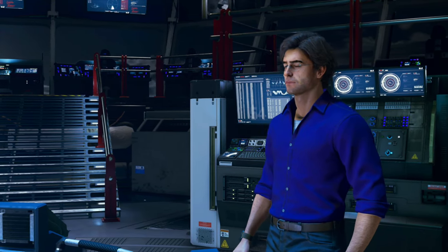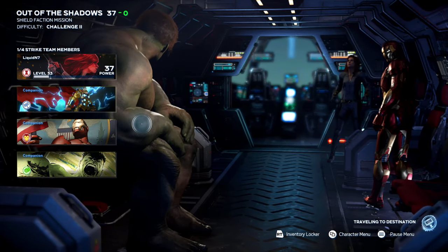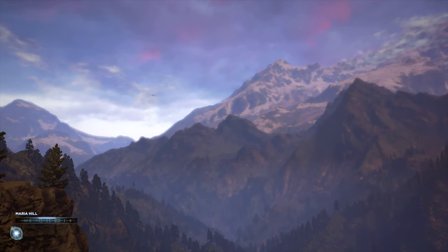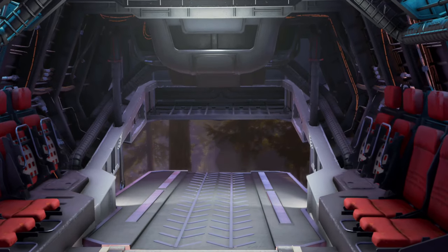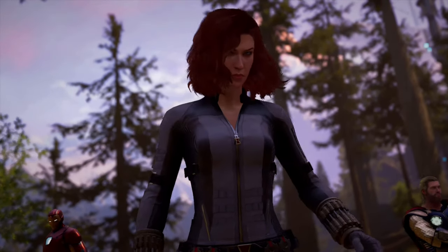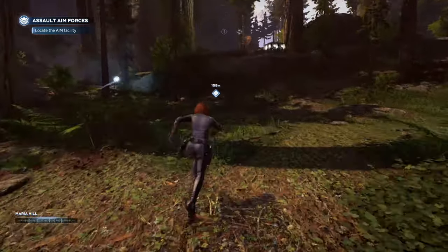I've got operatives en route. With your help, we can take over that base and reclaim everything AIM stole from us. Let's get it done. You'll be the first wave — my agents will follow and secure the base as you make your way through. We'll need to hit the security checkpoint first and clear it out. Once you strike, you'll have to move fast — their alarm system will bring everyone running. Everyone get in position, ready. Awaiting your signal.